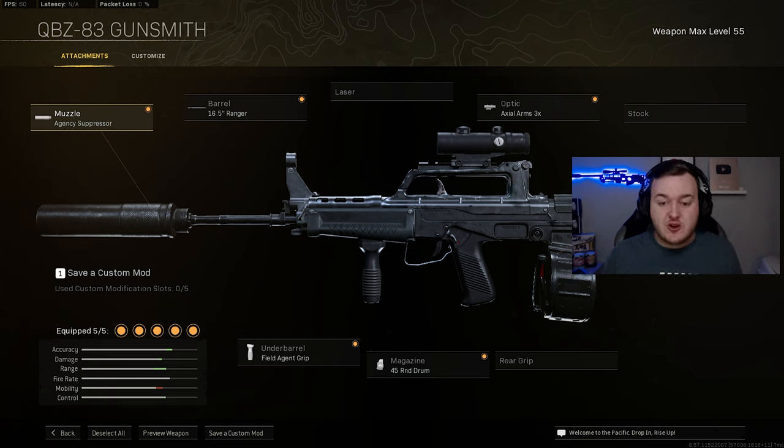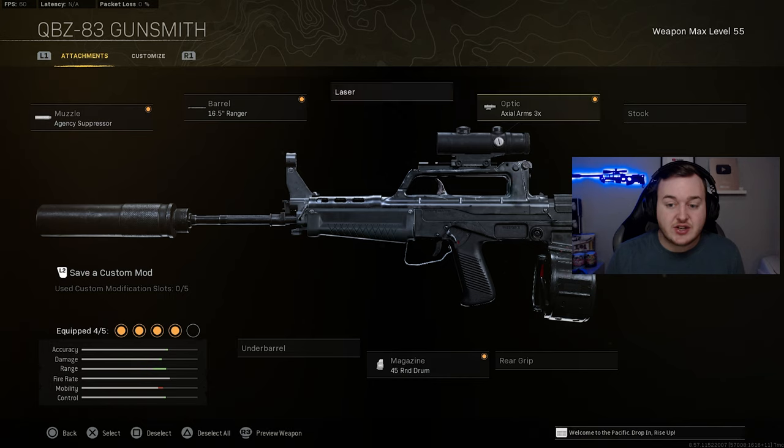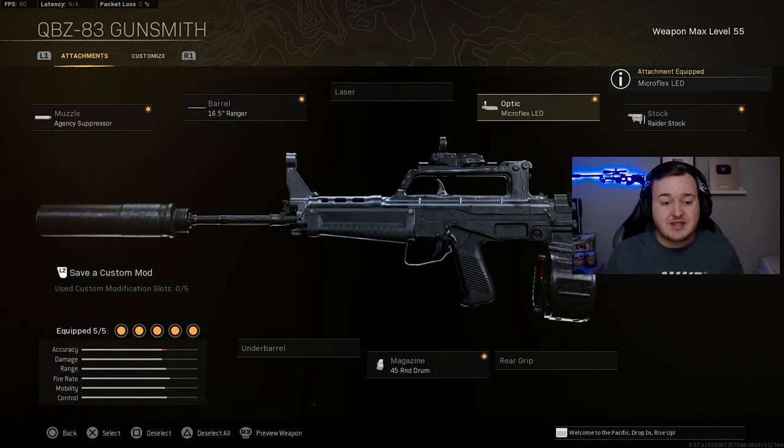Our final honorable mention is the QBZ, which I've been using a lot and many Warzone streamers and YouTubers are using too. The class has the Agency Suppressor, Ranger Barrel, Axial Arms 3x, Field Agent Grip, and 45 Round Mag. It's okay — not great — but the fire rate and accuracy are really good up close. It's very versatile: swap to the Raider Stock and Micro Flex LED and it plays almost like an SMG. Lots of viable builds make it a fun option.